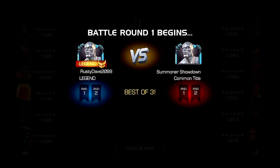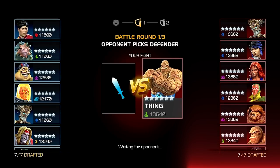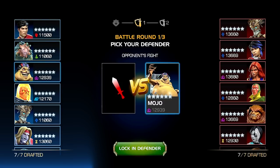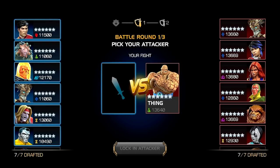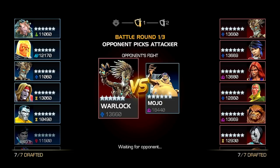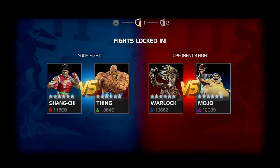For a single round, the player that selected their Champion first in the Draft will go first. Each Summoner will take a turn to place their Defensive Champion, followed by both setting their respective attackers. Once a Champion is used from the Summoner's hand, they can no longer use that Champion in any future Defense or Attack placements for the rest of the match. From there, the match begins and each Summoner will enter into their respective fights.